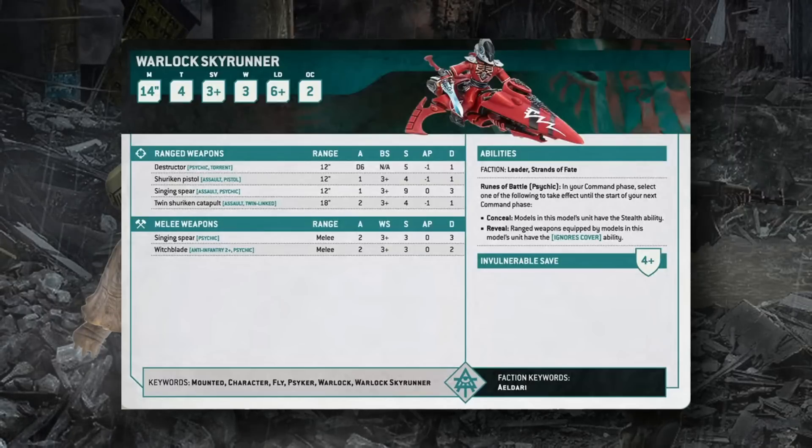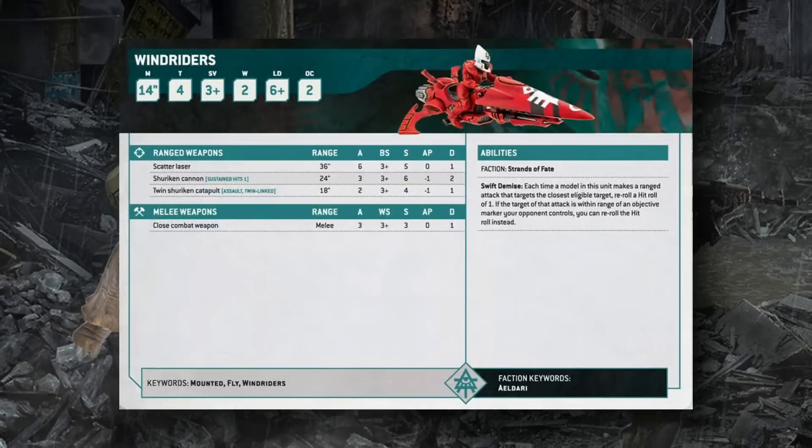Both the Farseer Skyrunner and Warlock Skyrunner can attach to Windriders; the Farseer can also attach to Warlock Skyrunner Conclaves, and both can attach together into a single Windrider unit. Windriders have the same character top-line profile but only 2 wounds with no invulnerable save. They can equip Scatter Lasers, Shuriken Cannons, or Twin Shuriken Catapults. Their Swift Demise ability gives reroll 1s to hit against the closest target — upgraded to full hit rerolls if targeting an enemy near an objective your opponent controls, combined with Twin-Linked wound rerolls.